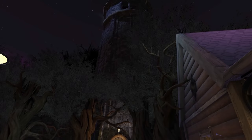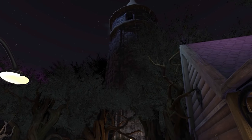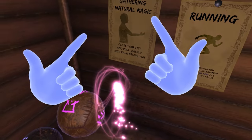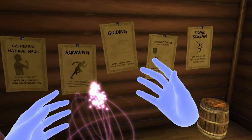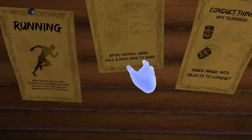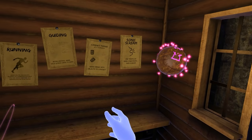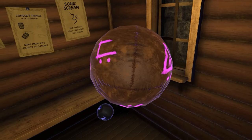That tree down there is Maple — don't worry about him, he's been stoned for centuries. Now this is our gateway to understanding natural magic. Close your fist and pull quickly with palm facing you. Oh my god, what? That is so cool! What do I do with this now? After casting, grab, hold, and move hand to guide. So you bring it in. Can I throw it at this medicine ball? Oh sick — I am now controlling the creepy... it looks like it's made out of skin... medicine ball.